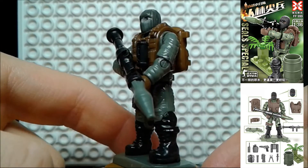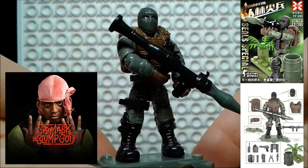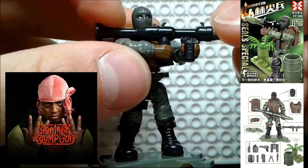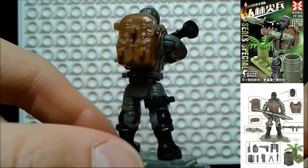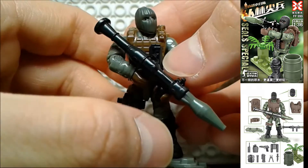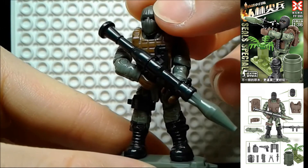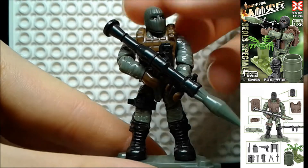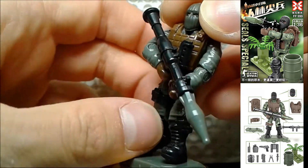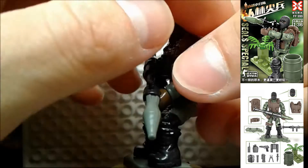The Ski Mask Rocket Head Launcher guy. If anybody knows Ski Mask the Slum God — there you are, my friend. He gets an awesome rocket launcher. Personally this is my favorite figure. But unfortunately — you know how they have long neck and wide neck? Well now they have no neck, because you can't move the head mold up and down. It's quite a bummer, especially for the Ski Mask figure.